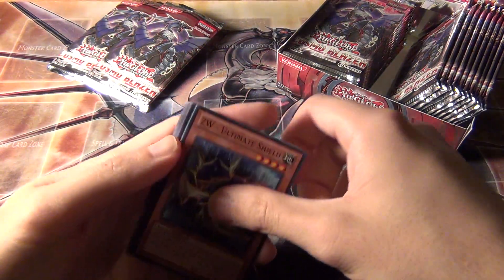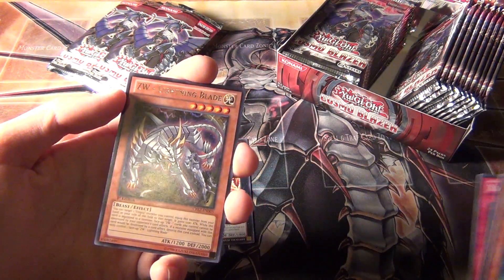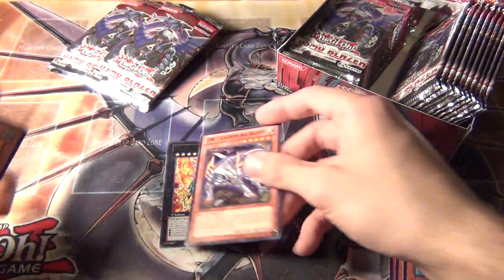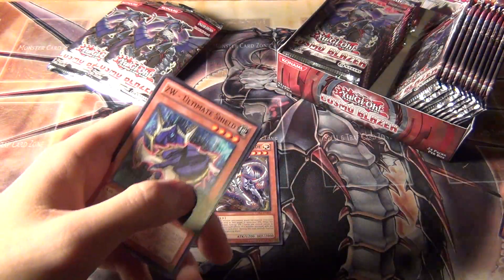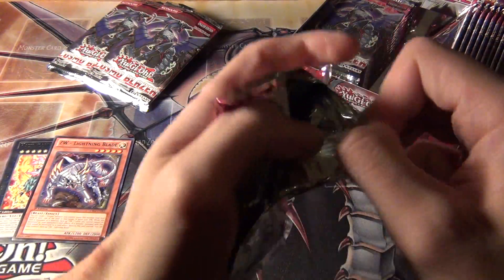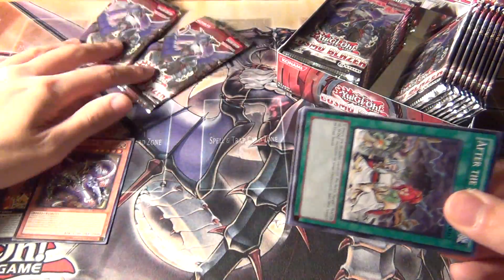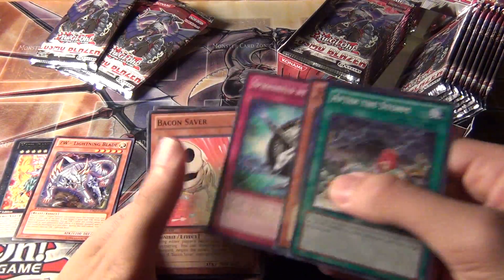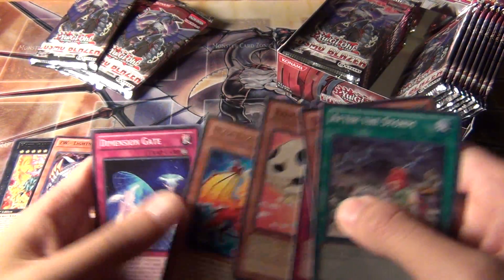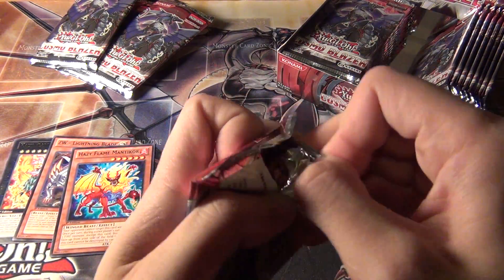Apparently I pulled a Moulinglacia in my second box in the Abyss Rising video without knowing it. But this time I'm hoping to pull Spellbook of the Master, and either the Noble Knight secret rare or Dire Wolf, that Beast Xyz monster. Those are the two big money cards right now.